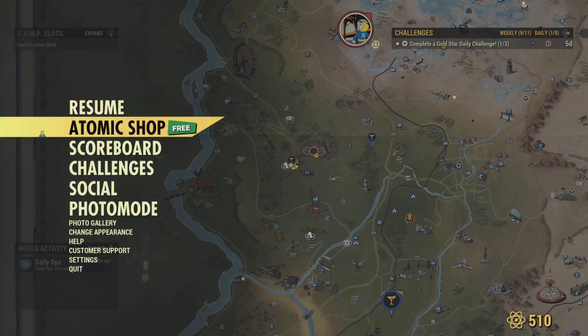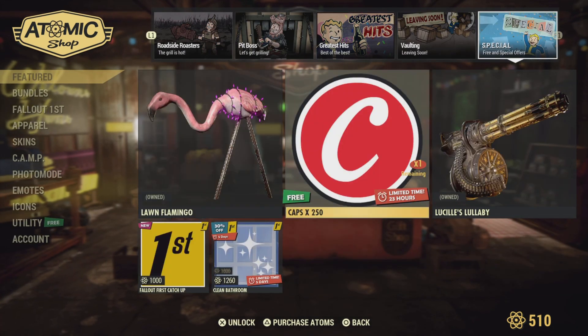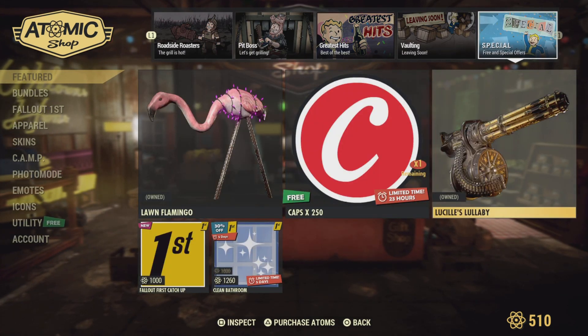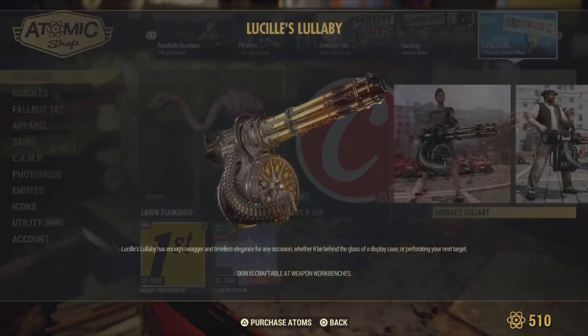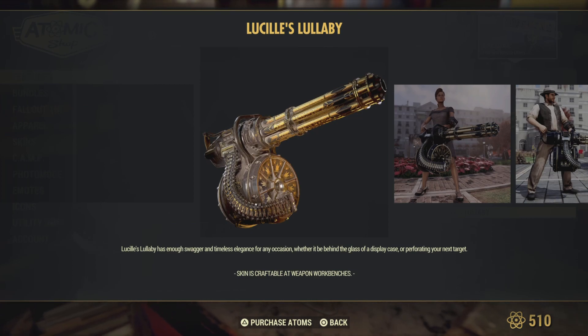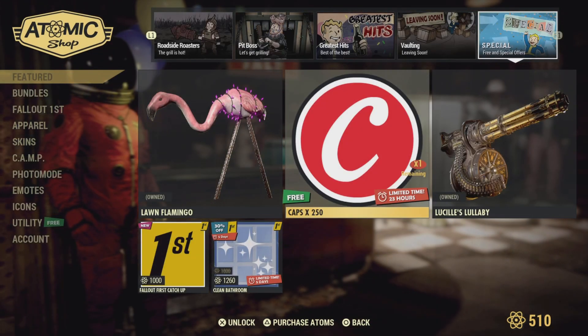We're going to the Atomic Shop today to see what we get. We've got Lucille's Lullaby - it's a skin for the minigun, I'm sorry. Lucille's Lullaby has enough swagger and timeless elegance for any occasion, whether it be behind the glass of a display case or as your next target.